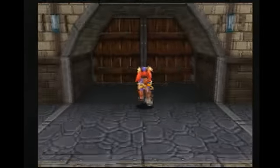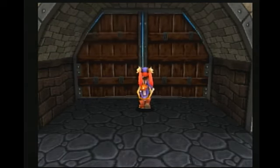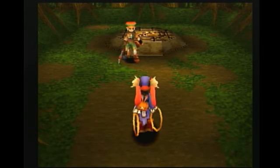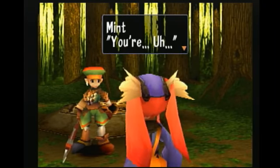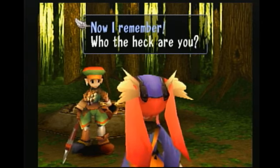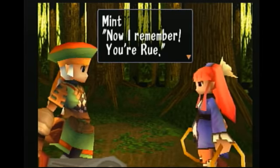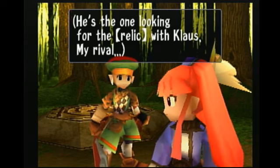We're just going to come this way and now we're going to go to the underground ruins. Now I remember — your Rue. She's the one looking for the relic with Claus. My rival.